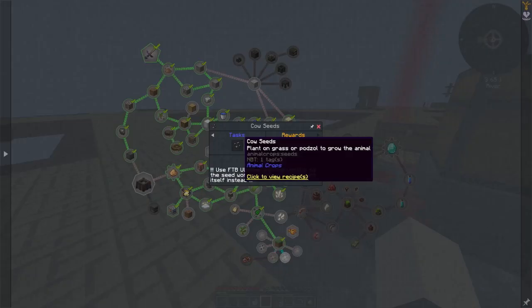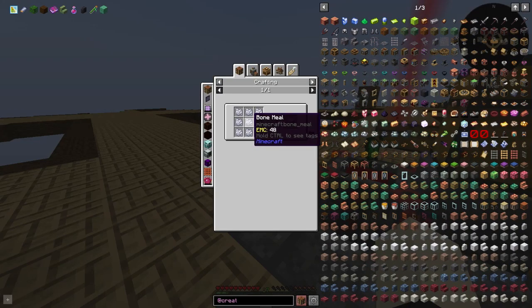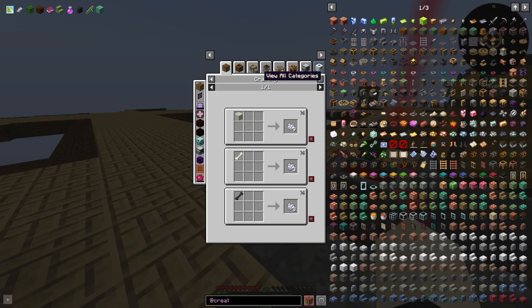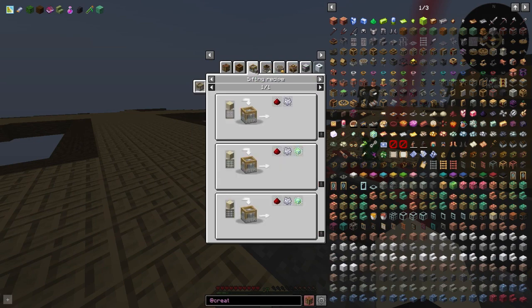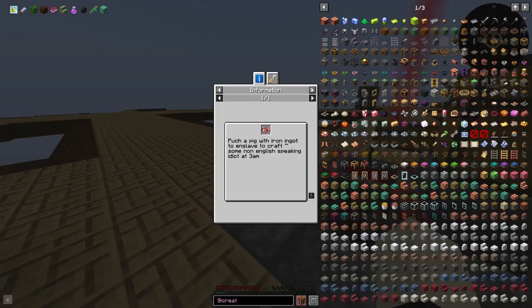Pig with rocky dirt, easy enough. Cow with dried kelp. Not spare wolf — bone. Bone meal is sand and string mesh. I think we might have andesite so we can do that. Such a pig with iron ingots.